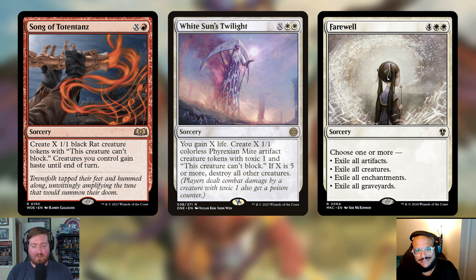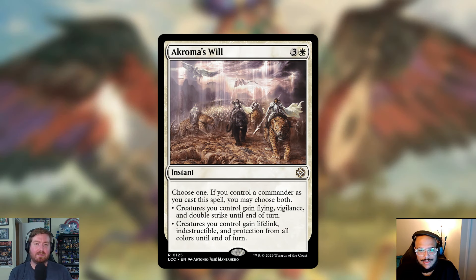There's only one instant added: Chroma's Will — three and a white. You choose one, or if you control a commander as you cast the spell you may choose both. First mode: creatures you control gain flying, vigilance, and double strike until end of turn. Second mode: creatures you control gain lifelink, indestructible, and protection from each color until end of turn. Some versatility — use it to protect our board or end someone's life very quickly. Chroma's Will has ended a lot of games.